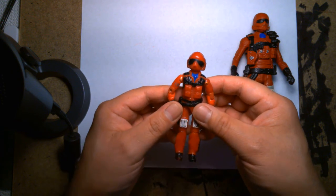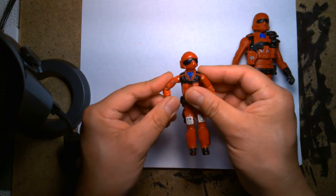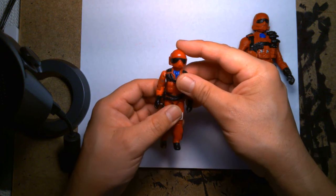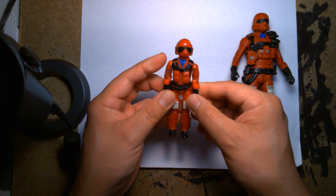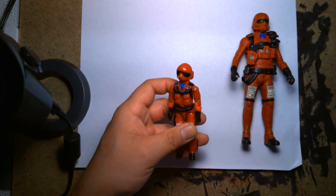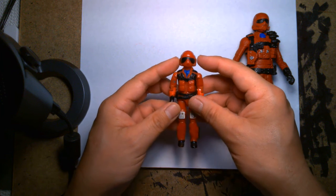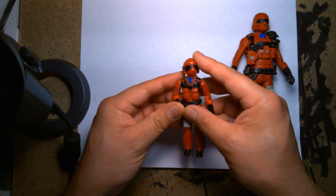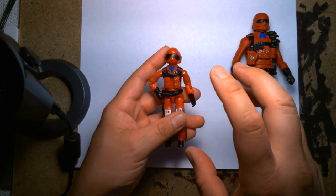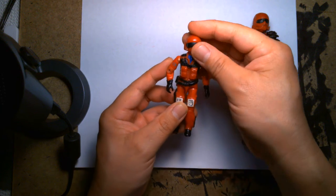For those of you that remember, Wild Weasel was a Cobra pilot. Here on the left is my original Wild Weasel from when I was a child. The vehicle he came with way back in the day was the Cobra Rattler — that was one of my favorite GI Joe toys, such a cool vehicle. I remember assembling it in third or fourth grade. Cobra had their own jet vehicle and this was their pilot.